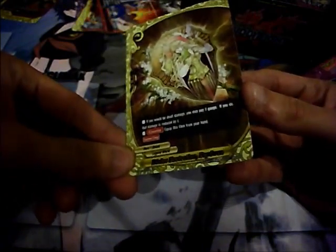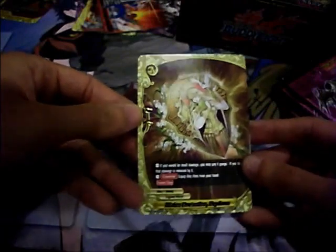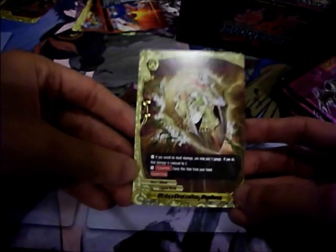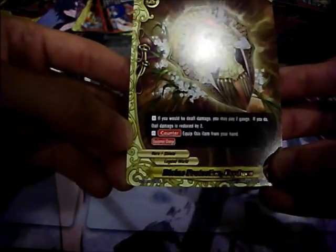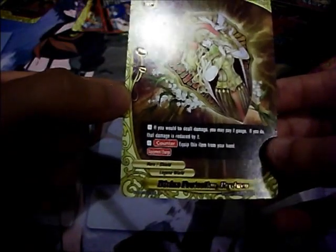Divine Protection Pridwin — zero shield: if you would be dealt damage, you may pay 2 gauge; if you do, the damage is reduced by 2. You can equip this item from your hand as a counter, and it has Equipment Change — meaning that when you play this as a counter, whatever equipment you had goes back to your hand. Pretty good.